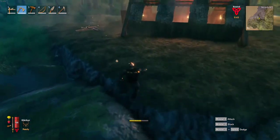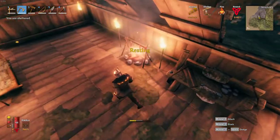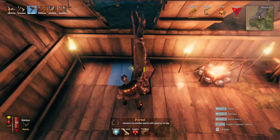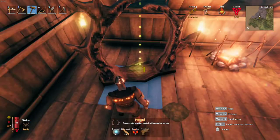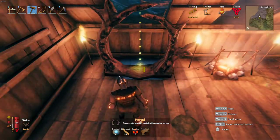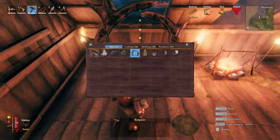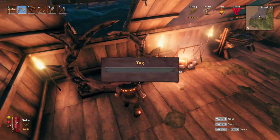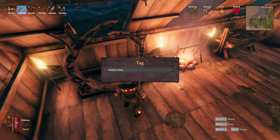Set up a portal — you need to be able to set up a portal out here. The letters are here. This is the front, this is the way we're going to come out. So we want to make sure we're not pointing ourselves toward the wall, otherwise we're going to come out of this really weird. The name — is 'The Elder.' That's what I'm calling this portal.